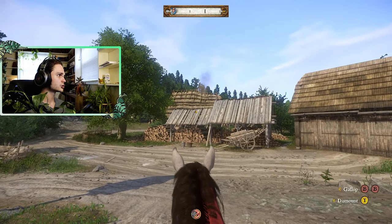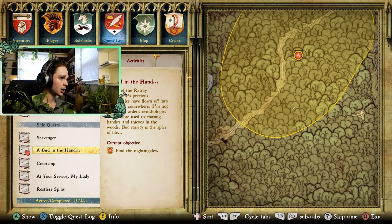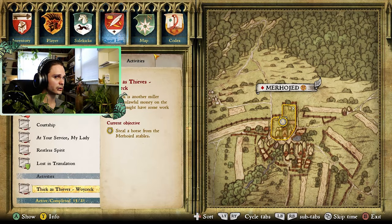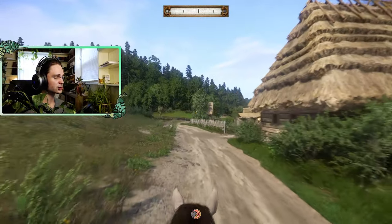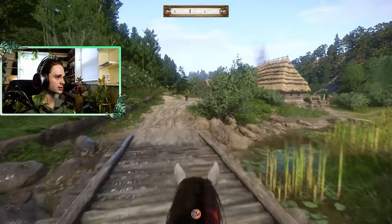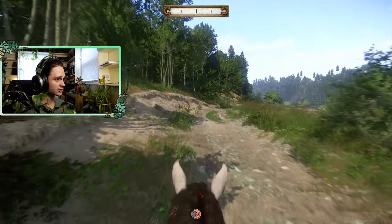So our options today are gonna be 'A Bird in the Hand' - find the nightingales, that one's fairly straightforward. The bandit camp that we just slew is up in that area. I'd like to zoom out but I can't really zoom out - can't put it at the bottom left because there's information down there. There's just no good place to keep the camera with this game, but I hope you guys like seeing it.